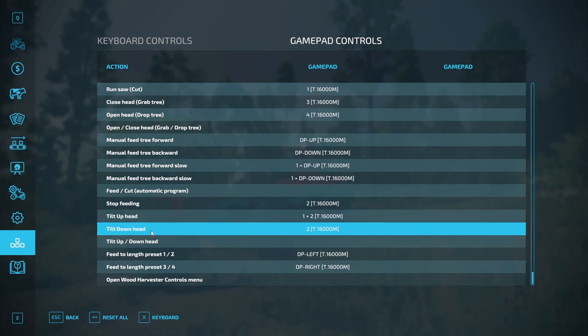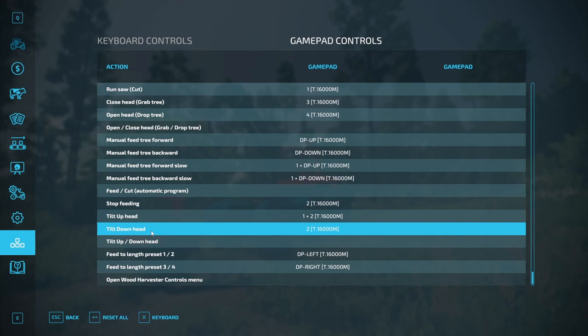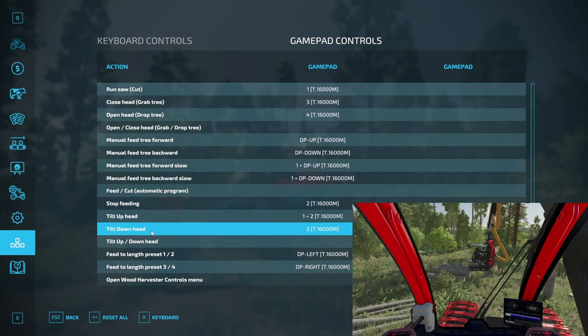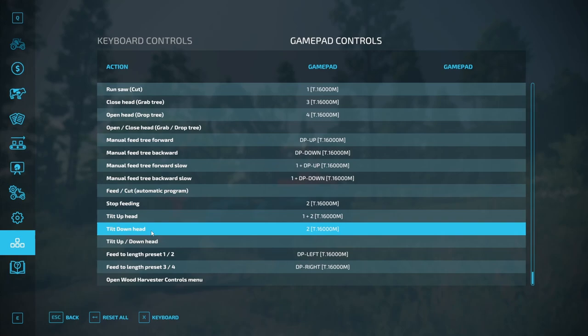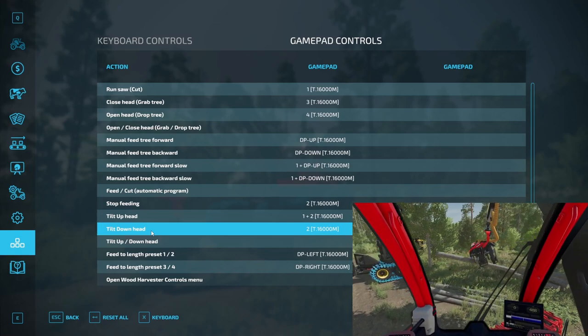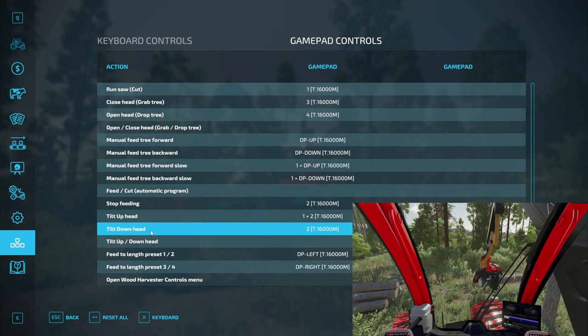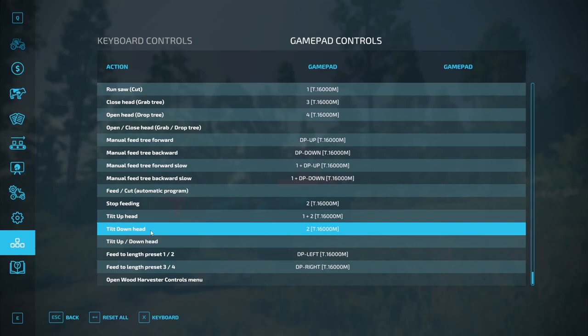Tilt down head — I use the center button of the right joystick. This button removes the pressure that keeps the head in the raised position, so it goes down by its own weight and remains in floating mode with free tilt. When the head is tilted down in floating mode, you can hold this button down to force tilt down, which can be very helpful to give the head some tilt and firmness to grab a log from the ground with the knives, or to apply some pressure on a felling cut.